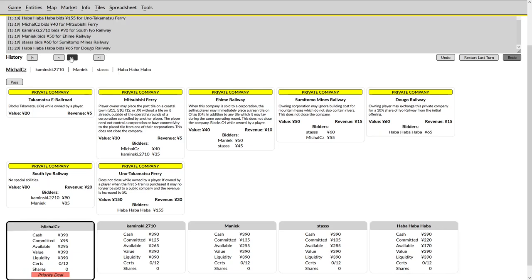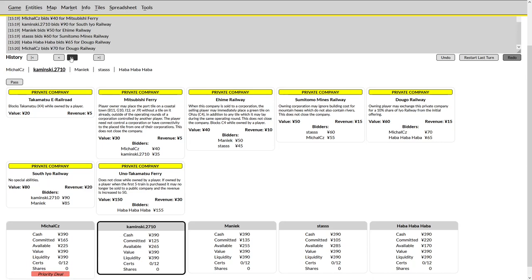Haba Haba, having made a poor decision in the first round, follows that up with a bid on the Dugo — he runs the risk of getting two private companies if someone pulls and being unable to float in any of the early stock rounds. Michael joins him; Michael is now on three privates, probably not hoping to win all of them. The problem with bidding on the Uno Takamatsu is it removes the incentive for other players to bid up on the earlier privates, because worst case they don't end up with a private — not great, but avoids overpaying.